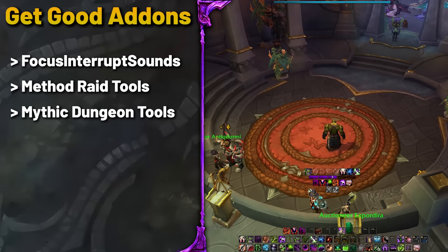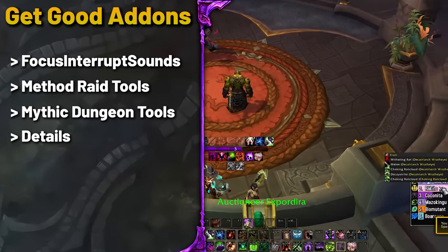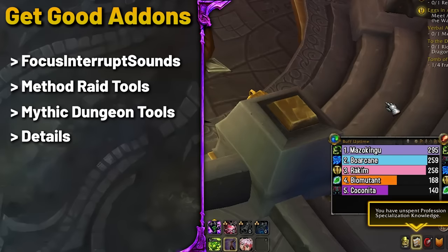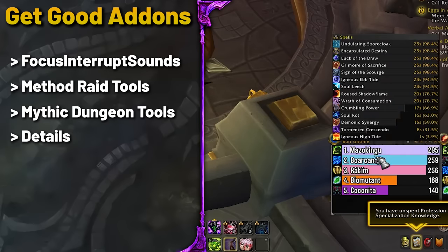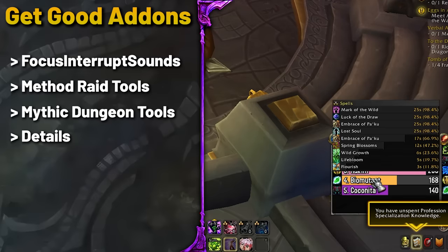Since we already discussed WeakAuras, which are likely the most important functional add-on, I will briefly mention Details, since everyone probably already has this installed. What most people might not know is that you can use Details to find a lot of information about a fight — like how much damage you took, how much damage was done to a boss in contrast to the adds of a particular encounter, or even how much uptime you had on certain buffs, like Power Infusion. All possible with Details.